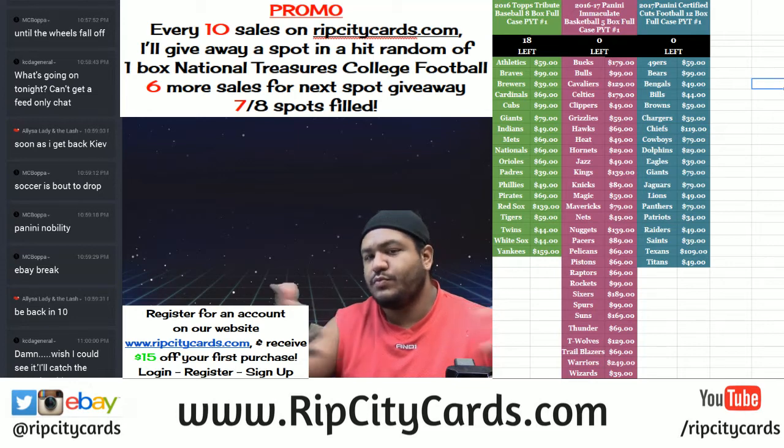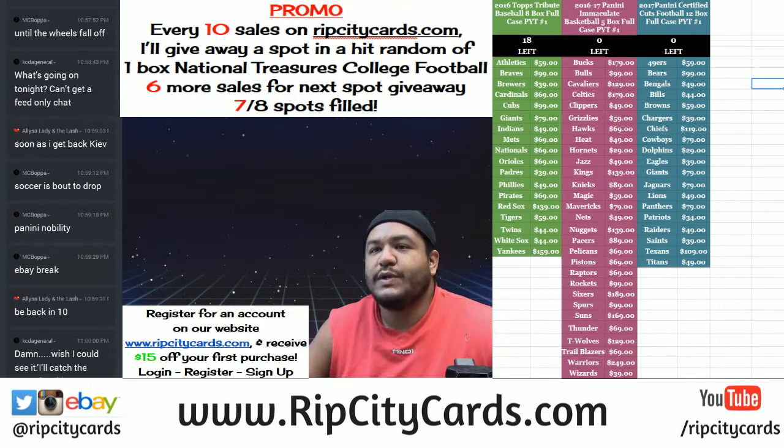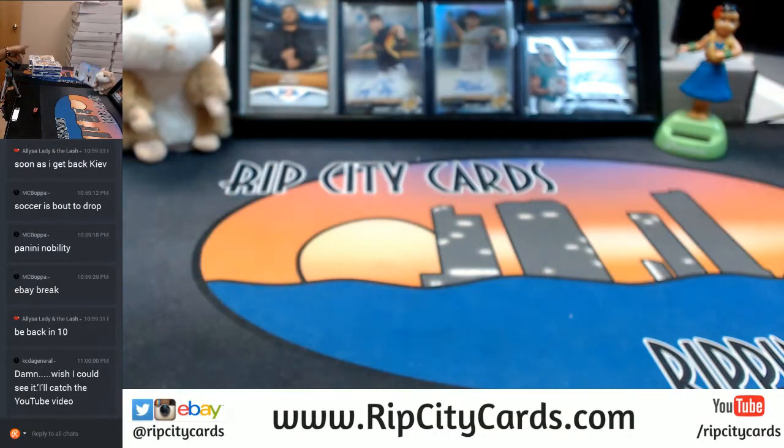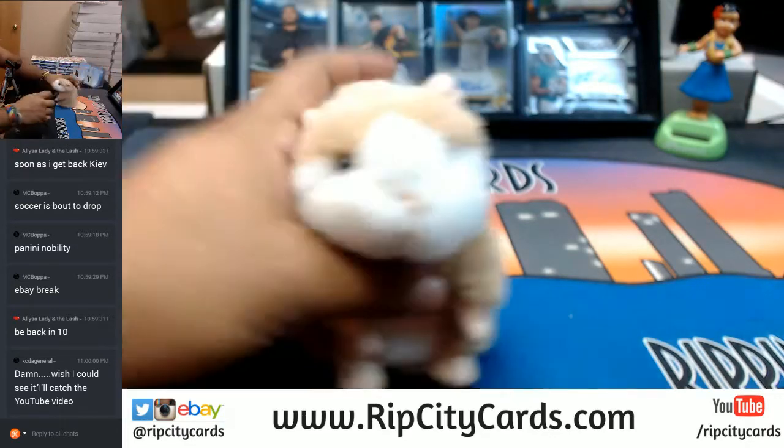Your boy is working through 2017 Panini Nobility Soccer, four box half case break number two, eBay style. Let's see what comes out of that.